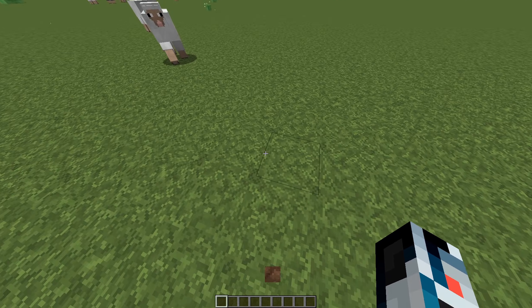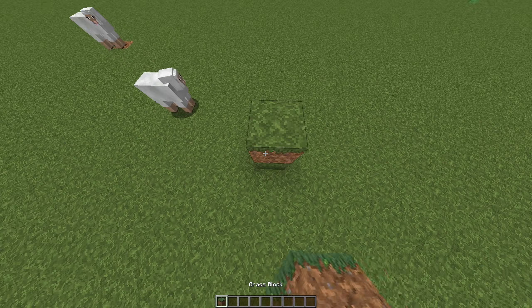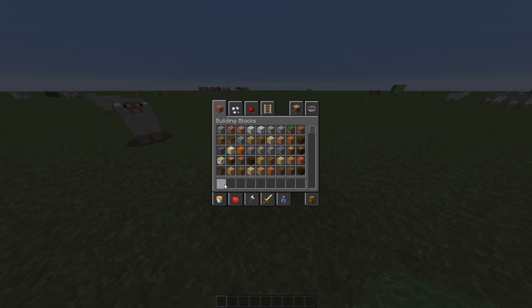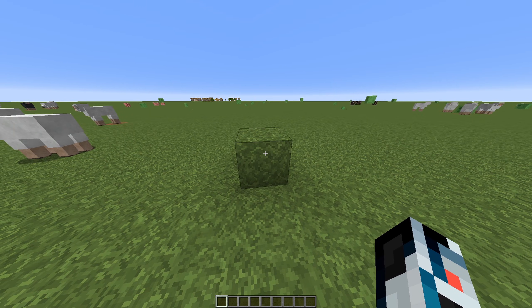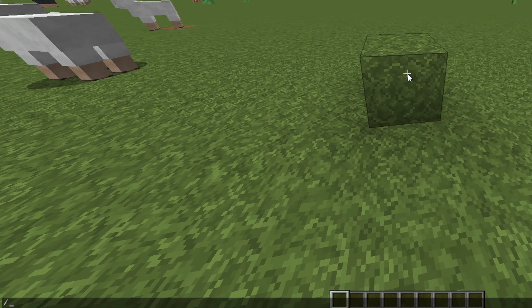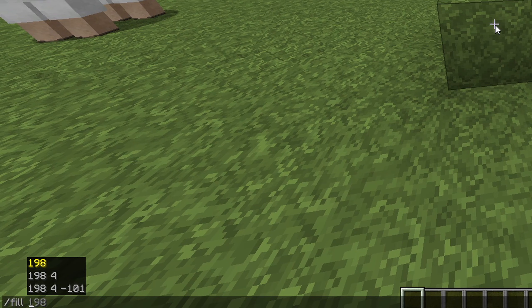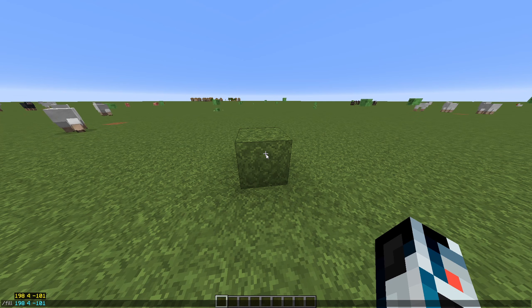So basically the first thing you want to do is look at where you want to start your build. You want to look at it with your crosshair, and you want to type slash fill and then press Tab three times. The reason you press Tab three times is because it's going to automatically type in the coordinates for where you're looking at. Then you press Enter.